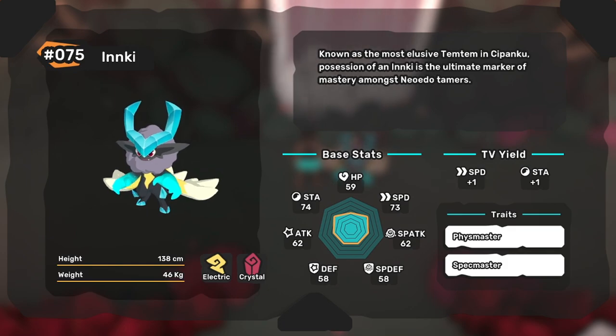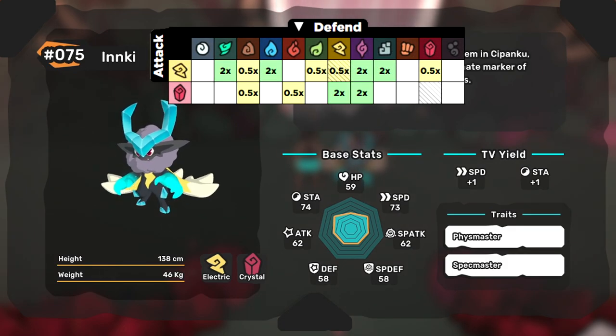First of all, it's the only crystal and electric tem. These two types have a little bit of overlap, but you can at least think of Inky as an electric tem that counters other electric tems.